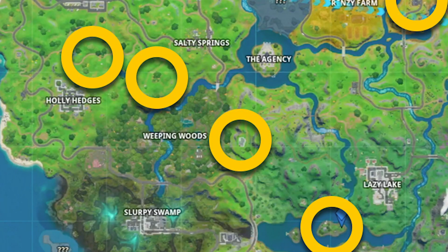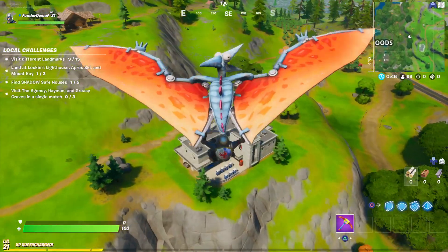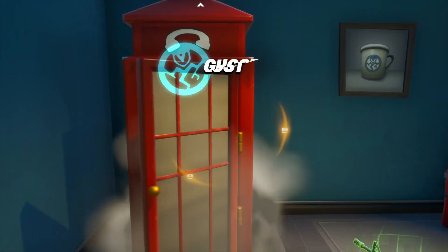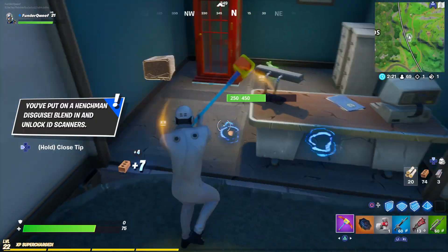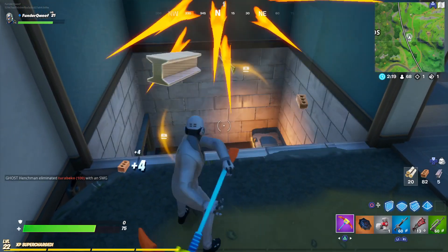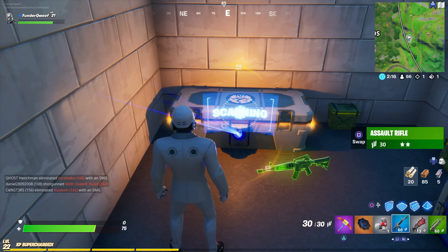First on our list is located in the bottom right of D5. Head into the building and you'll see a phone box. Jump inside, change your outfit and then start smashing the floor directly below the phone box. This will drop you down directly on top of a chest. And that's your first easy place to drop at.